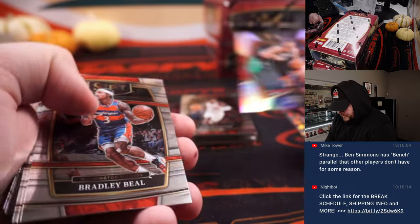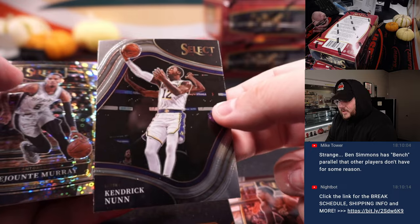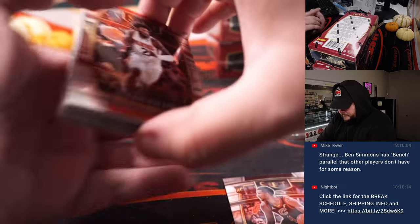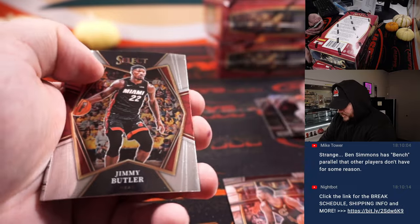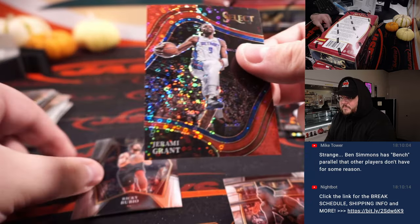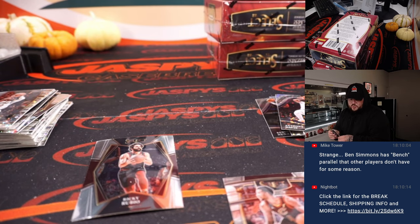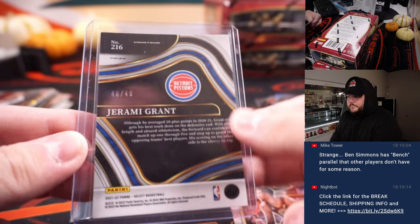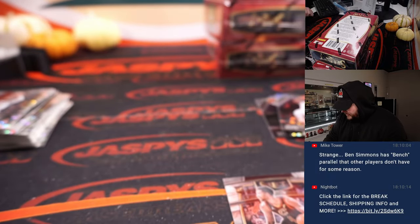Box six, second half starting up, good luck. Buddy Hield Disco. Sangoon Silver. Another Evan Mobley. Kendrick Nunn courtside. AD courtside Disco. Jeremy Grant, Red Disco courtside, 40 out of 49, Detroit Pistons — going to Kyle, box straight up. Ricky Rubio, last card in that box.